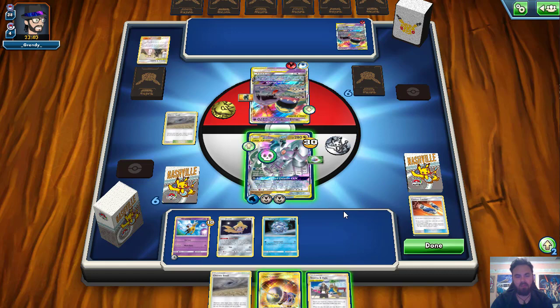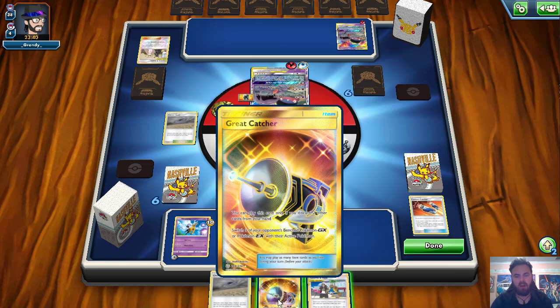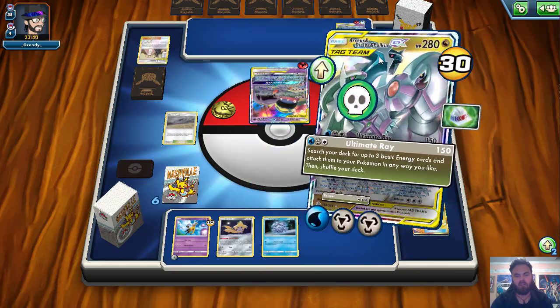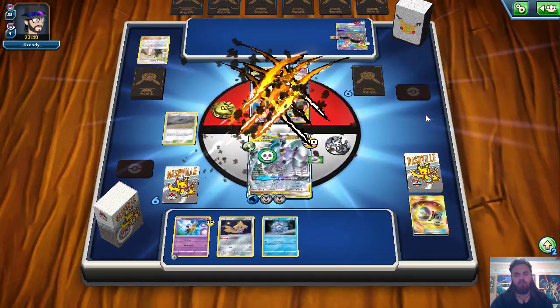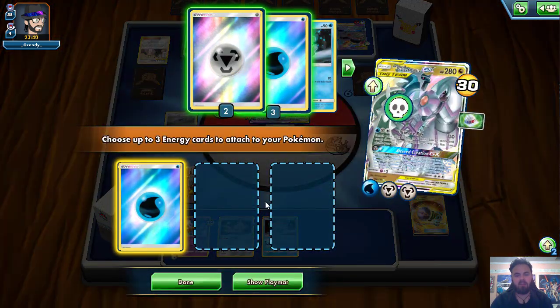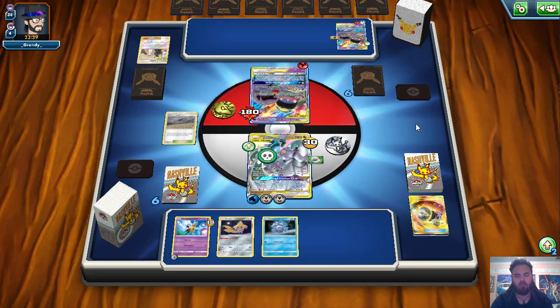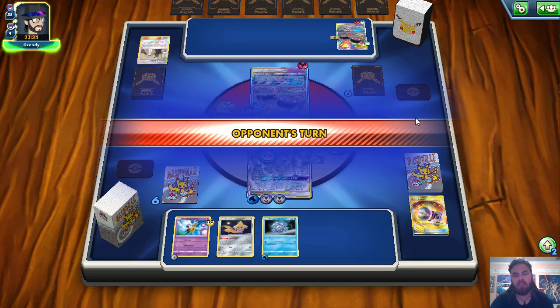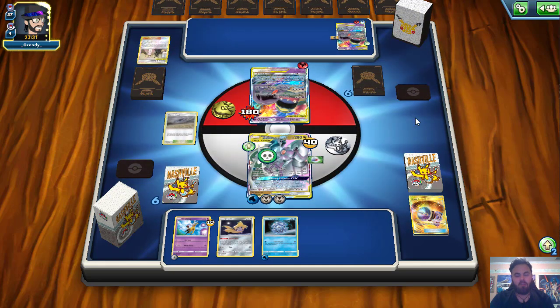I actually think we're better off targeting that Muk due to its high retreat cost. We are going to throw out the Great Catcher, bring up that Muk, and go straight for Ultimate Ray for 180 damage, putting this thing in range of a knockout. For energies, we'll grab one Water Energy to give to our Cryogonal. Our opponent is not looking like they're attacking anytime soon. I'm trying to force this Muk to stay active where we can get a knockout — then we're looking pretty good. And it looks like he is going to give us the knockout.